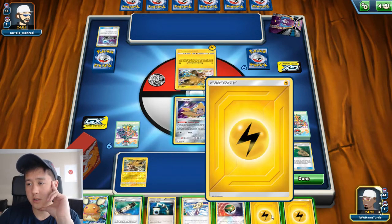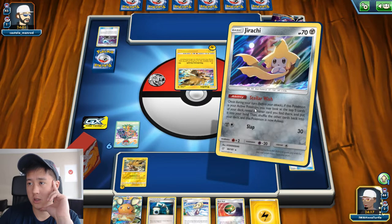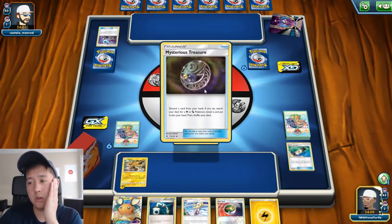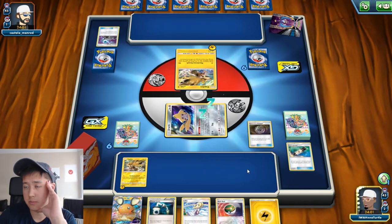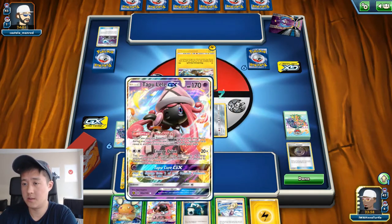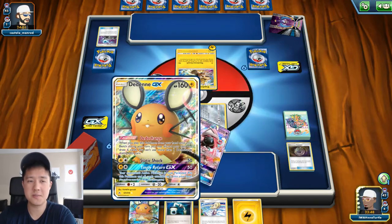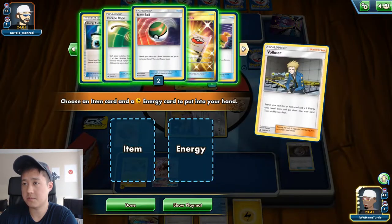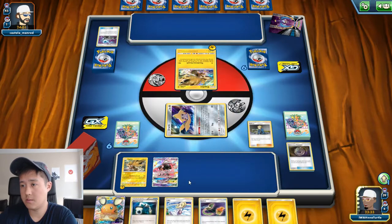All we need to do is find some kind of switch. Let's play it safe — we use mysterious treasure to grab Lele, to grab Volkner, to grab the switch, as long as Tapu Lele is not benched, which it's not. I should have checked when I used the mysterious treasure to make sure Volkner was not prized, but this is a good demonstration of how this deck is super flexible.